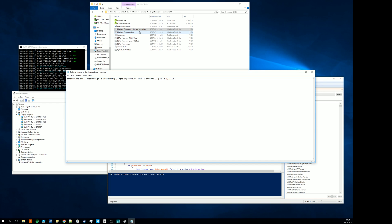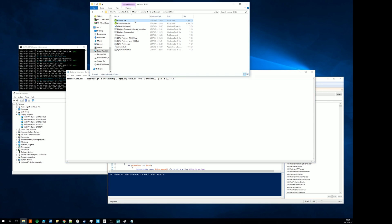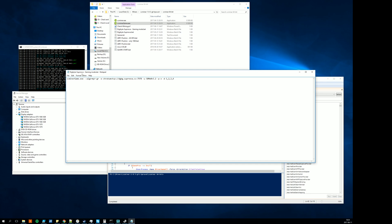The challenge was figuring out how to determine whether I'm mining with four or five cards. My solution was to copy ccminer.exe and rename the copy to ccminer_game.exe. With PowerShell I can then check which process is running — if ccminer.exe is running I know I'm mining with all five cards, and if ccminer_game.exe is running I know I'm mining with four cards. In the bat files, the gaming mode calls ccminer_game.exe and the other calls ccminer.exe.